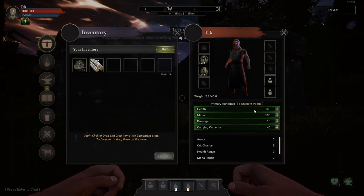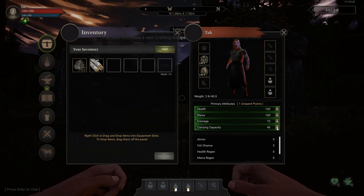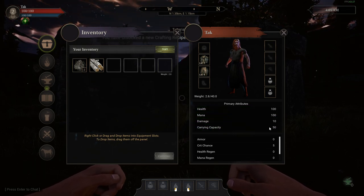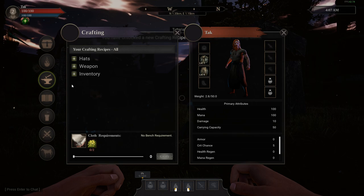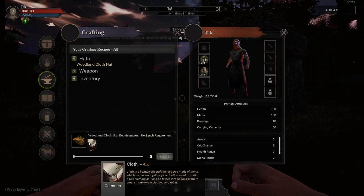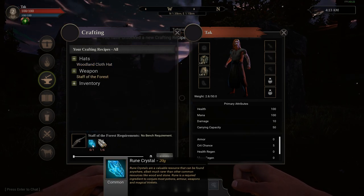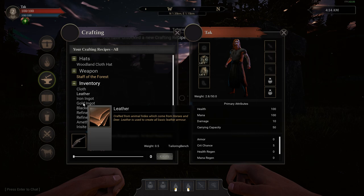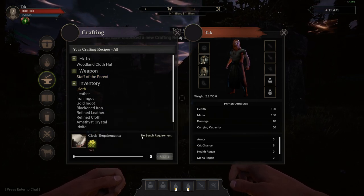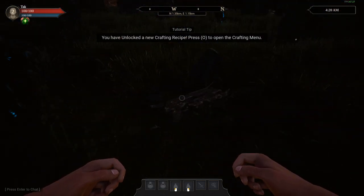We've got player attributes we can level — health, mana, damage, and carrying capacity. Carrying capacity is probably really important, so let's do that first. Your crafting recipes are flashing down here: woodland hat cloth, we need some cloth for that. Staff of the Forest — we need wood and rune crystal. There's also yellow pine to collect. Let's see if we can find some more stuff.